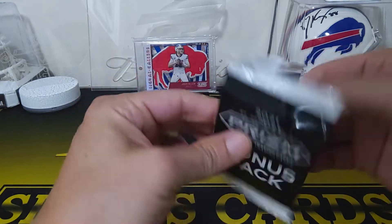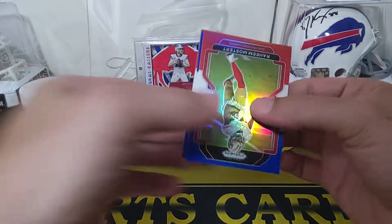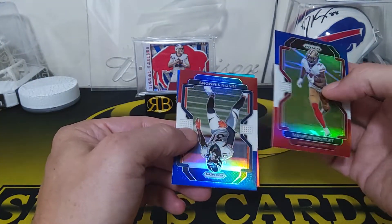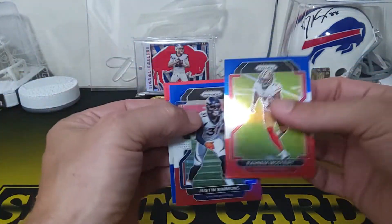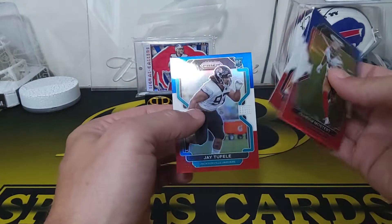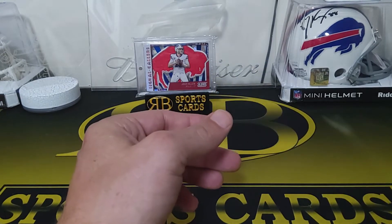I thought that's what it always was. We got a Raheem Mostert, a Justin Simmons for the Broncos. And our last one is a Jay Tufeli for the Jaguars rookie. So yeah, nothing too crazy in those packs.